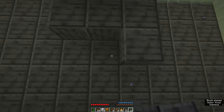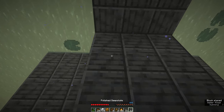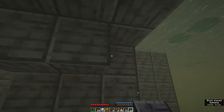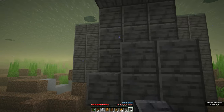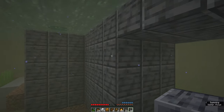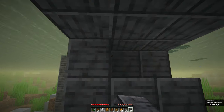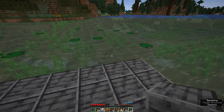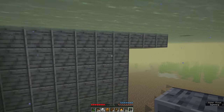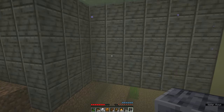Come back underwater and fill out this whole area, making sure you don't accidentally drown yourself. You only need to do this for about six columns — you don't need to fill the entire section, only about six. At this stage it should look like this from the side: as long as you have six columns like this and it's five deep, that's the important part.